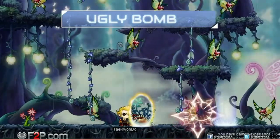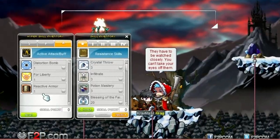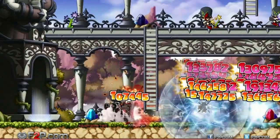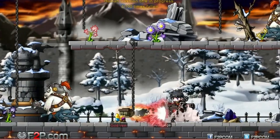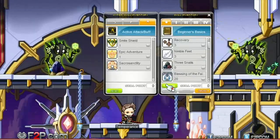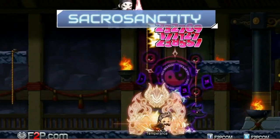Corsair's Ugly Bomb is a thing of beauty as it wipes out all on-screen enemies. There are also new hyperbuffs such as Mechanic's Reactive Armor, which increases max HP and status element resistance by 30% while reducing the damage received by 30%. And Paladin Sacrosanctity, which makes you invincible for a full 30 seconds!